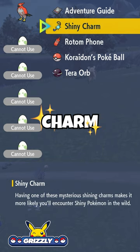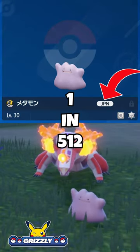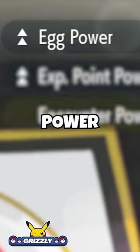On top of that, you want to have the Shiny Charm, which in combination with the foreign Ditto brings the shiny odds to 1 in 512. To increase the rates at which these Pokémon are breeding eggs, you want to at least have a level 2 Egg Power Boost active.